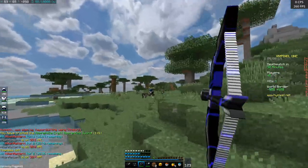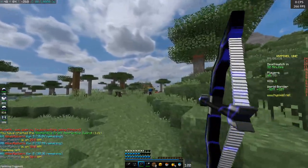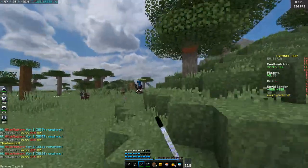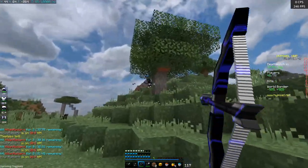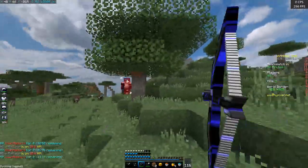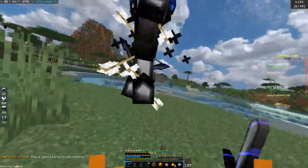Key things to note about this first fight is that you're going to want to bow spam as much as you can, trying to lose as little health as possible. I was up against a guy who did have a bow, which is definitely not what I wanted, but he did have a diamond helmet for me, so it was worth taking the fight.